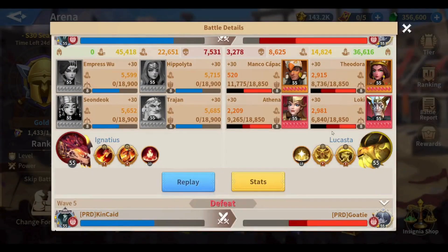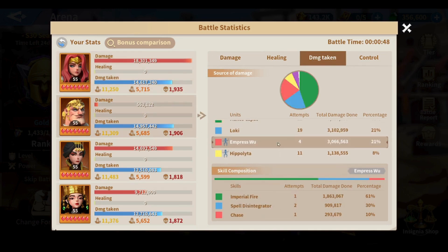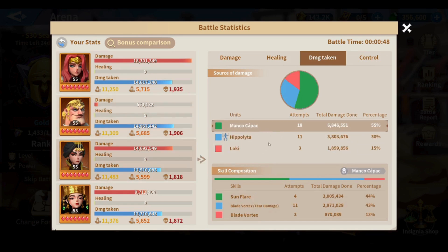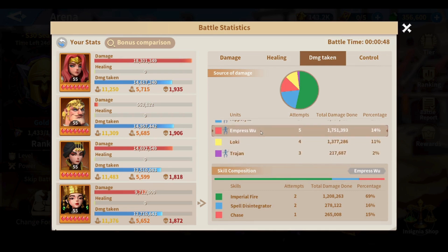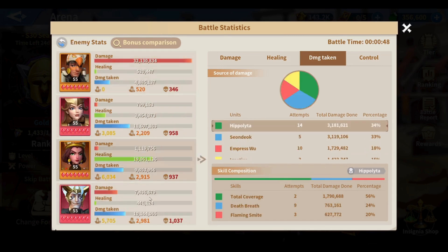That skill is No Escape. No Escape helps a lot in finishing fights quickly. Looking at the damage taken in these fights, you can see 3 million damage from Empress Woo, 1 million from Hippolyta, 3.8 million from Hippolyta on Empress Woo, and 2.5 from Hippolyta, 1.7 from Empress Woo — a big portion of the damage was from my own troops thanks to Loki's Confused.